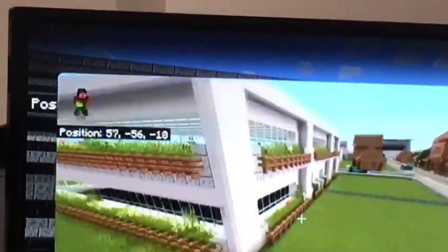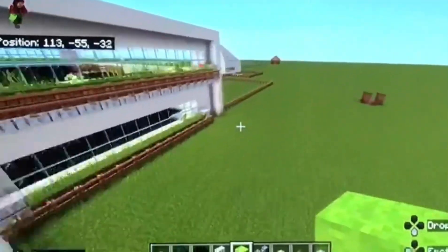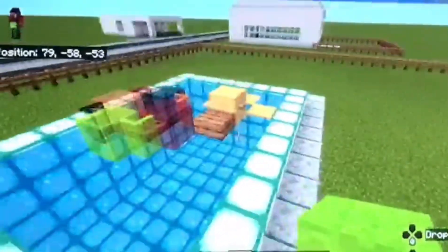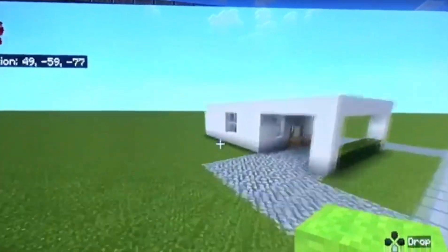Then we have this house, then we have a mansion here with nice cars and a garage. I've made some cool floaties, and then we have this little house here.